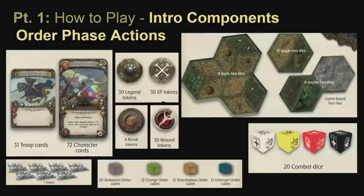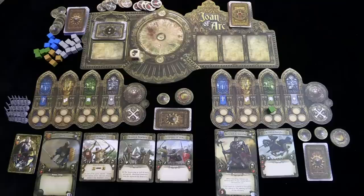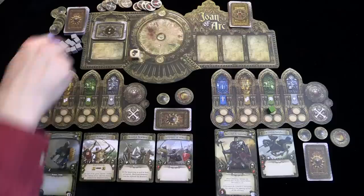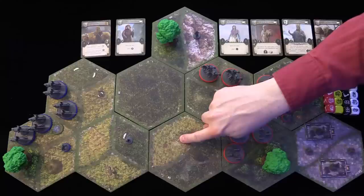These components will be used for the council phase. The following components will be used for the order phase where players will take actions with their troops. Here are the English troops, the French troops, each player has legendary cards and legendary tokens and a re-roll token. Experience tokens are here, wound tokens, and the bowman will get stakes. Here are the hex tiles and the battle dice.